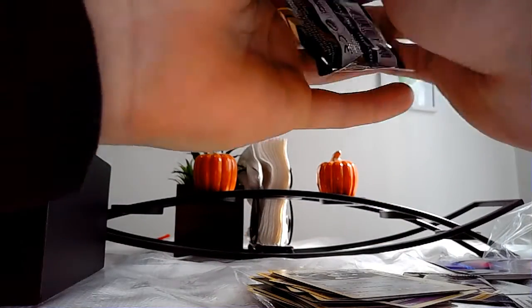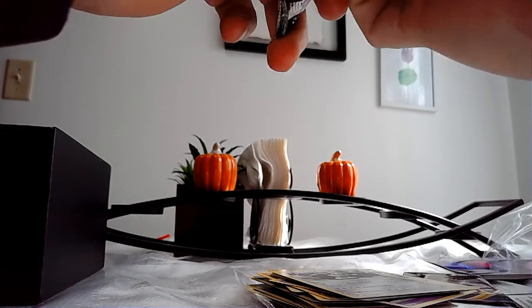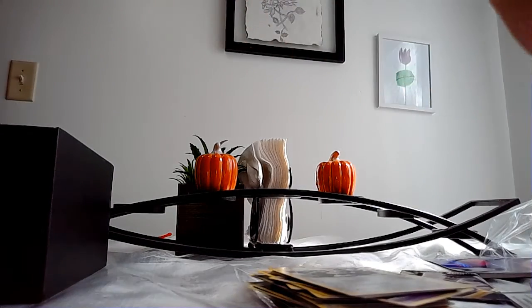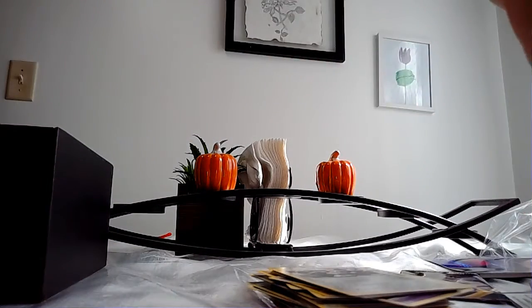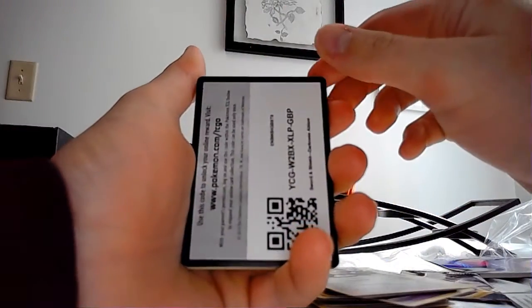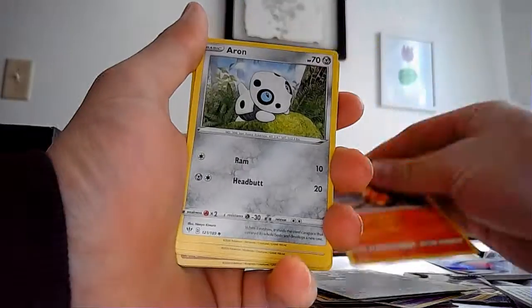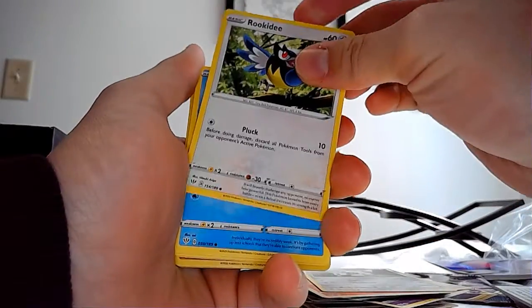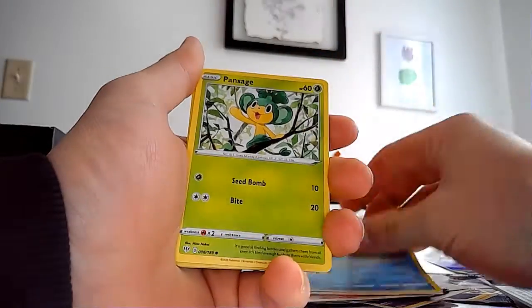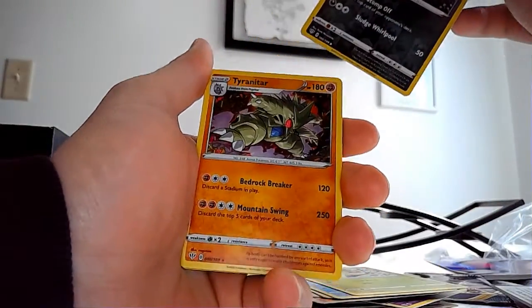These packs really don't like giving me doubles, huh? Crazy if I actually keep the Eternatus VMAX this time. Okay, there are your code cards. We have Torchic, Aeron, Aeron, Wishiwashi, Pan Sage, a Grimmer, and a Tyranitar.